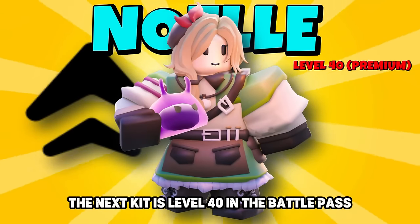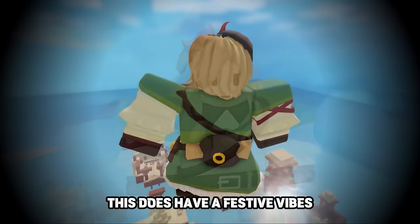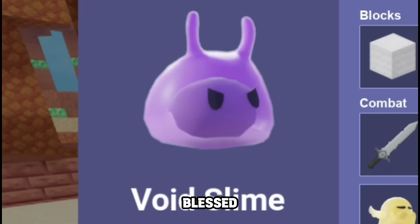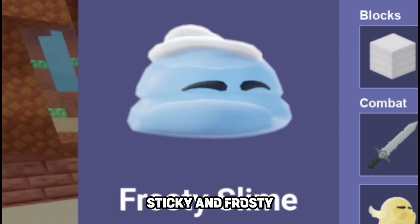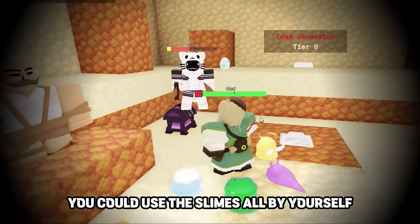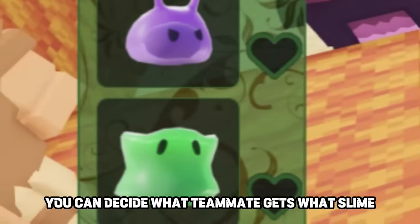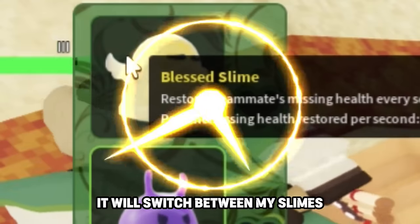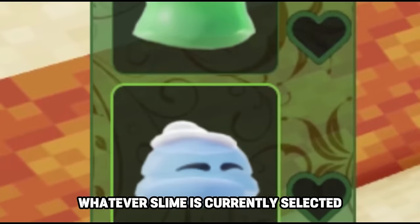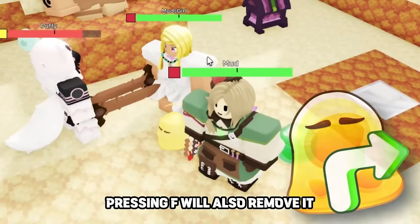The next kit is level 40 in the battle pass — it is called Noelle, a premium battle pass kit with festive vibes. In the shop, Noelle has four different slimes: Blessed, Void, Sticky, and Frosty — each costs two emeralds, and once you buy them you keep them forever. You can use the slimes yourself, or take out your flute to assign slimes to teammates. Using the cycle keybind switches between slimes; wherever your camera points gets a green circle, and pressing F assigns or removes the slime on that player.